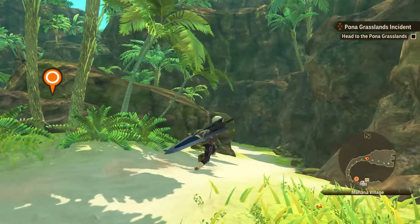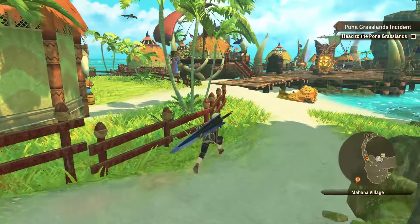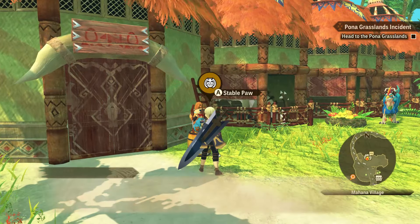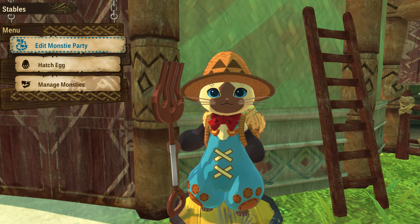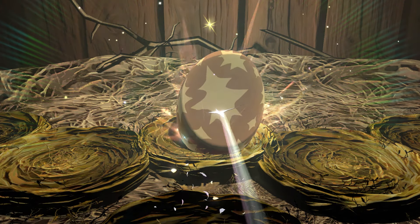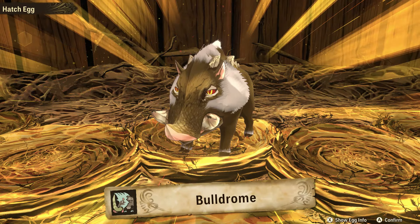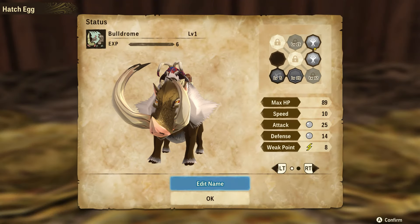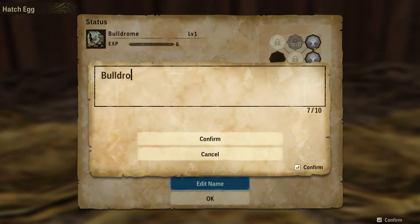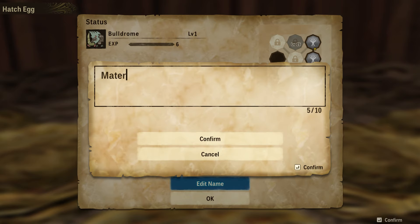Alright, now let's go hatch an egg. Because when we hatch the egg, that will give us another completed quest. I like doing all the quests here — it's really fun. Hatch an egg. We got three of them. Let's hatch the rare one. It's a bull drum. Nothing is ugly. I'll call it Mater.